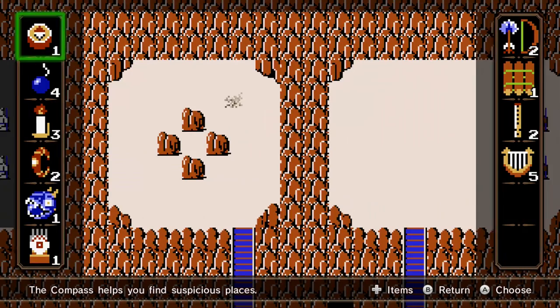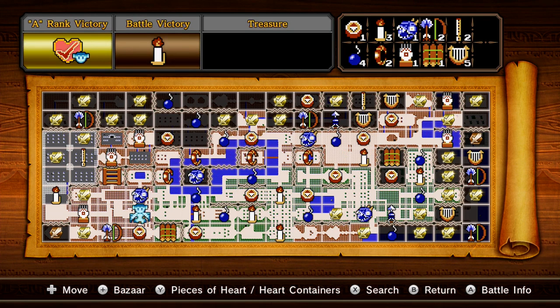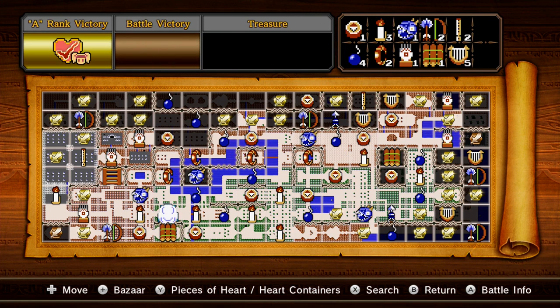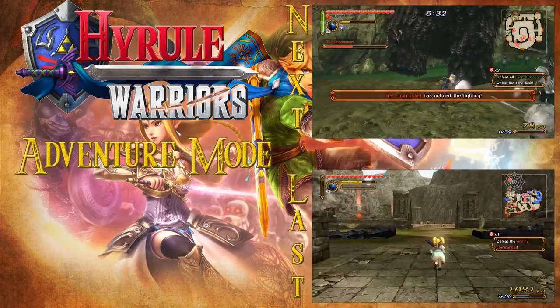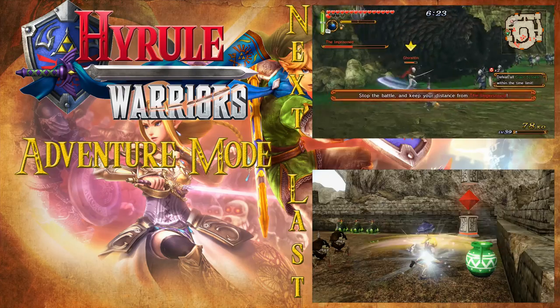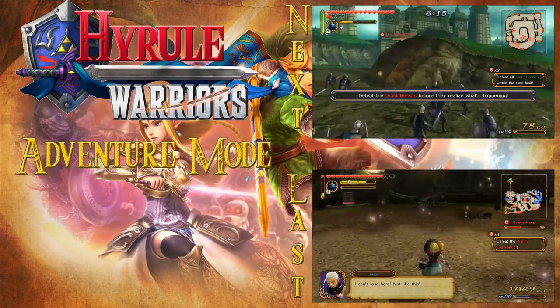Next time on Let's Play Hyrule Warriors Adventure Map we're going to be going into more areas. I'll be heading up to the top left corner then moving my way off to the right. I'm also thinking there are a few areas I've missed down here that I might cover - no, I'll cover those in a few episodes. For now I'm just going to head up here - see you then! Bye bye!